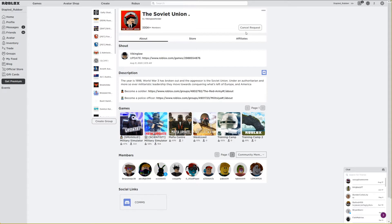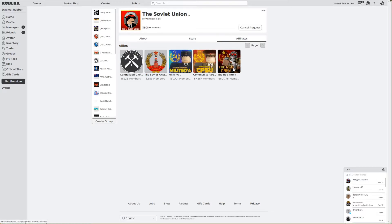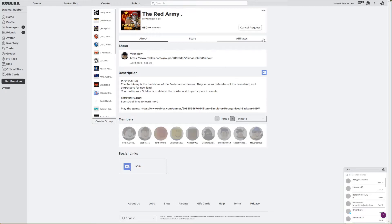You don't want to do that. You'll want to stay and wait until the request has been accepted. You'll want to do the same thing with the Red Army group, going to affiliates and Red Army. You want to do the same process for Red Army — I've already requested on this account, so that's why it doesn't pop up.